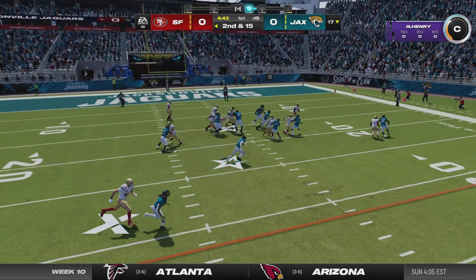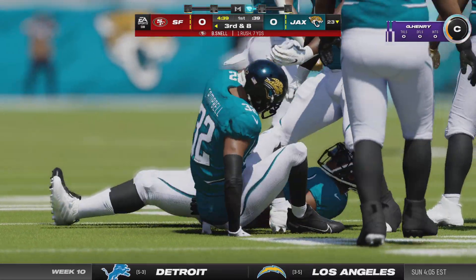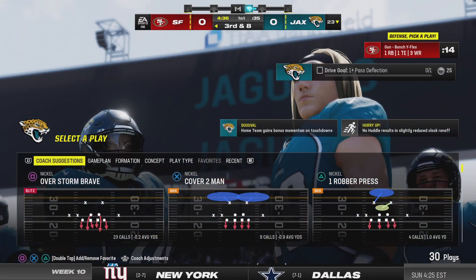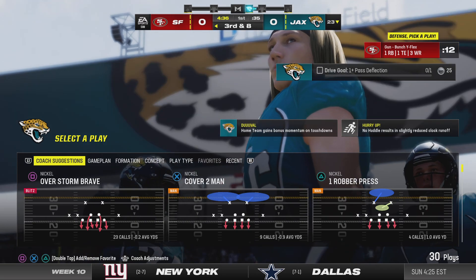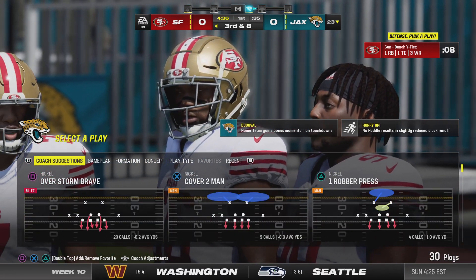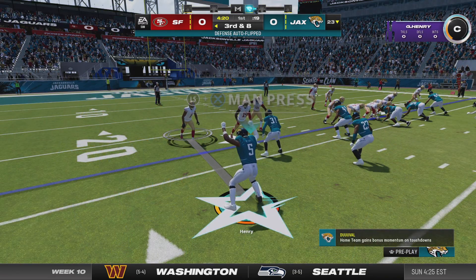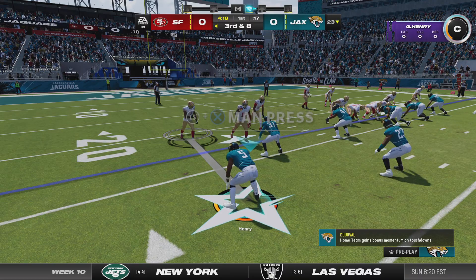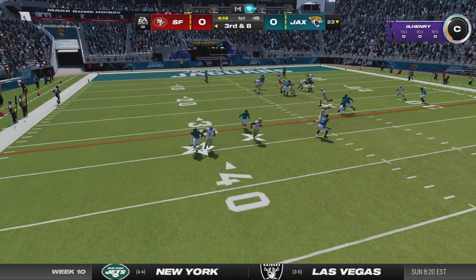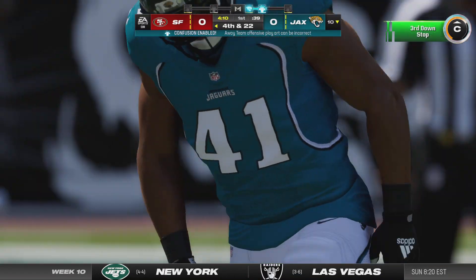The first carry now for Benny Snell, and good yardage as he gets this one up to about the 23. That's a really nice job by them picking up the run blitz — detecting it, blocking it, and turning it into a nice run. A lot of times if you blitz a running play, you think you're going to smother it, but a lot of blitzers come in a little high — they don't have great leverage and are easily blocked and turned to the side.